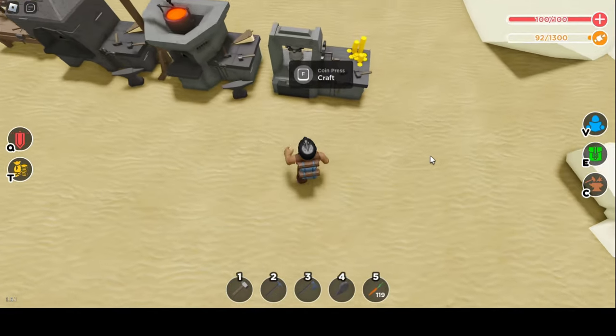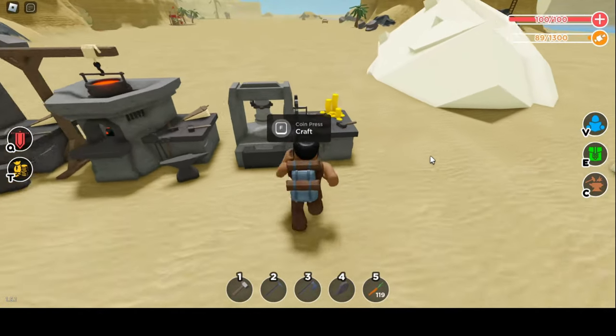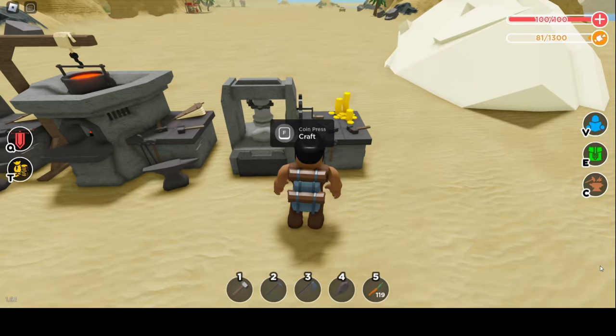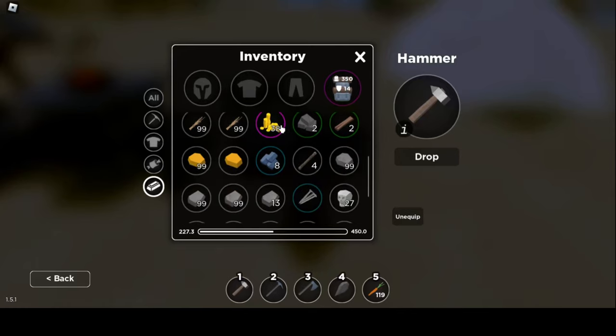I have already built the coin press machine. To use it, you need to have gold nuggets, which you can get by farming gold. You can check my other video where I have shown all the gold spawn locations. One gold nugget gives you three coins.